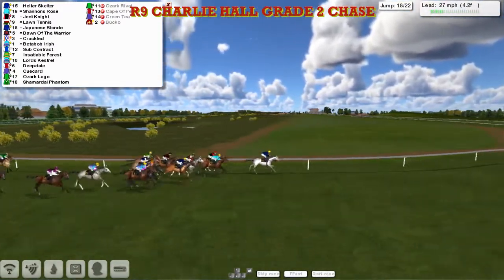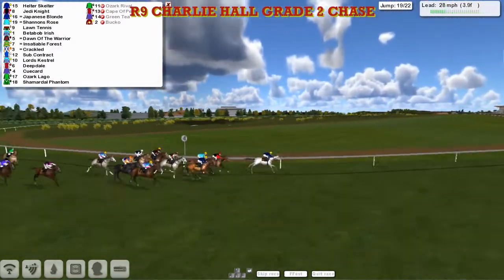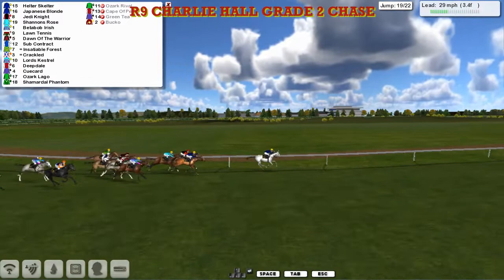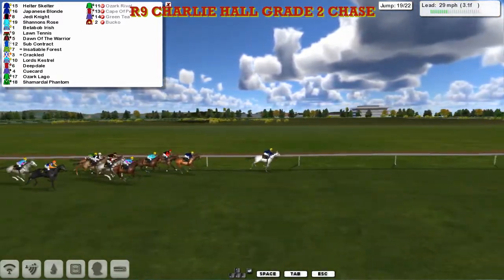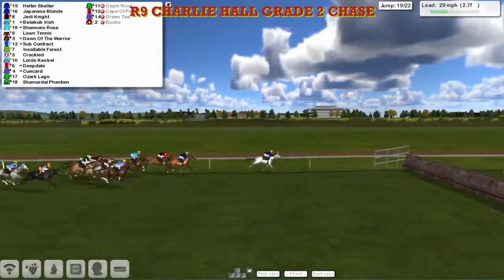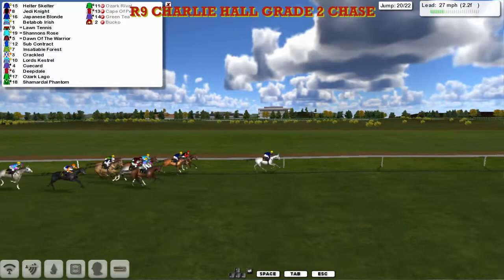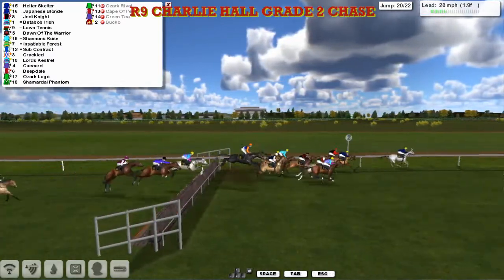Crackle's not out of it. Japanese Blonde is now making a significant looking move, moving through into second and almost ready to challenge the stable companion for the lead. But it's Helter Skelter who's still got the lead from Japanese Blonde in second. Jedi Knight is third, Shannon's Rose is fourth, went around the outside. Better Bob Irish is now going really well. Then Lawn Tennis, Dawn of the Warriors, Subcontract. Insatiable Forest is looking for room as they get over the 19th and over that one they all go, safely. They've got three more fences to take and Helter Skelter is still three clear.